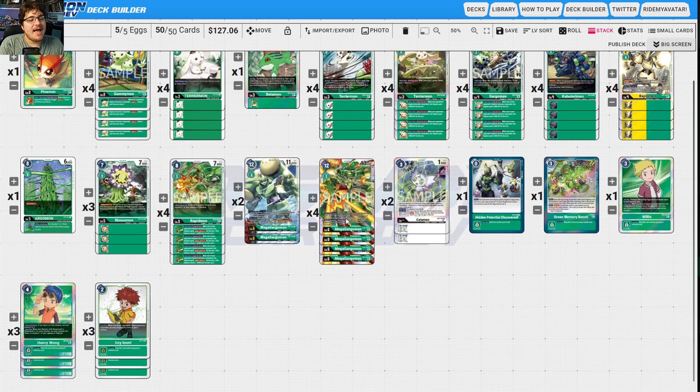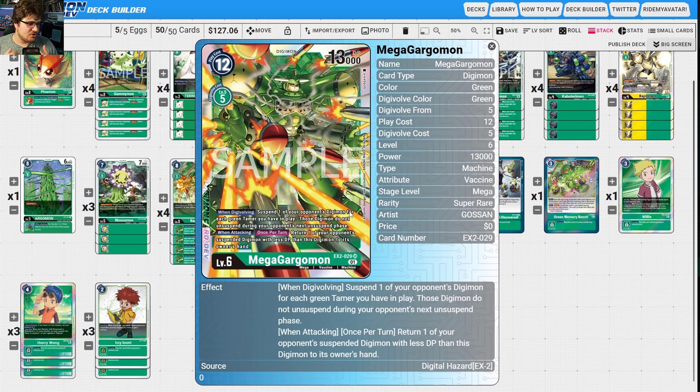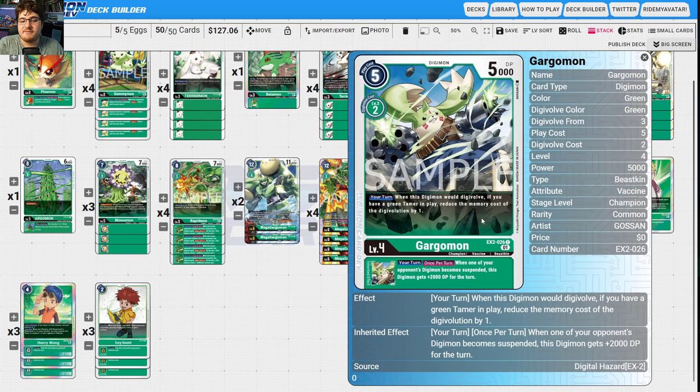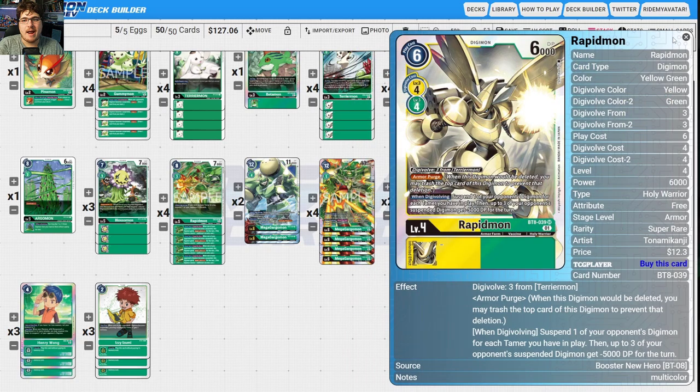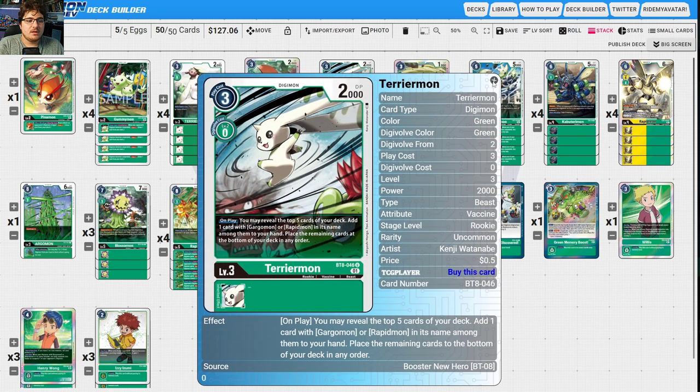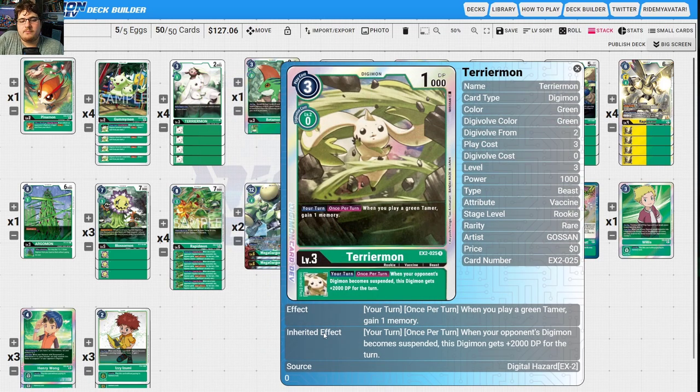Now we have a new green control deck — Mega Gargomon. Mega Gargomon suspends one of your opponent's Digimon for each green Tamer you have in play, and those Digimon do not unsuspend during your opponent's next unsuspend step. When attacking, return one of your opponent's suspended Digimon with less DP than this Digimon to its owner's hand. Gargomon gets plus 2000 DP for each suspended opponent's Digimon — a 15k body very easily. We also play Rapidmon in the golden form for Armageddemon Purge since our rookie lineup is mostly Terriermons.